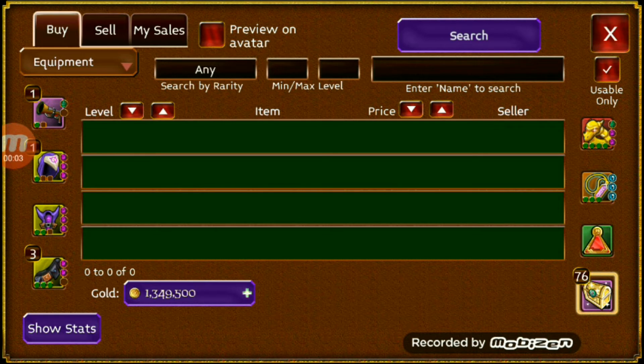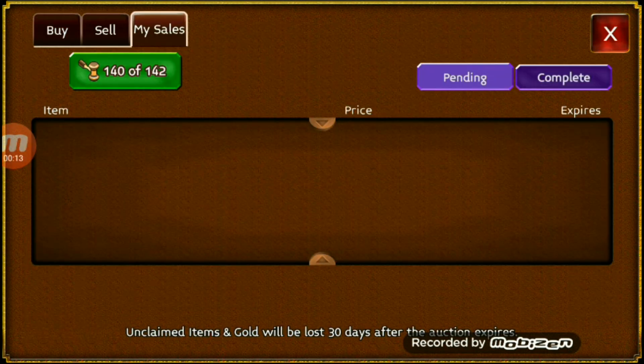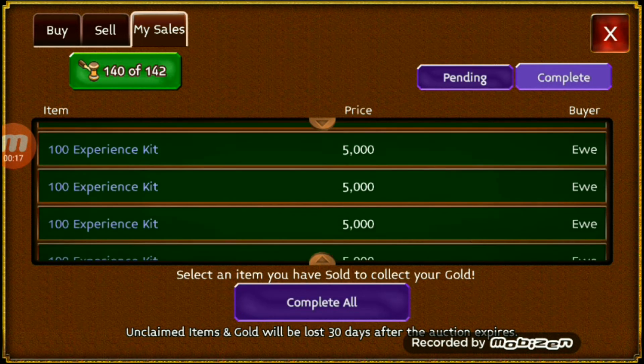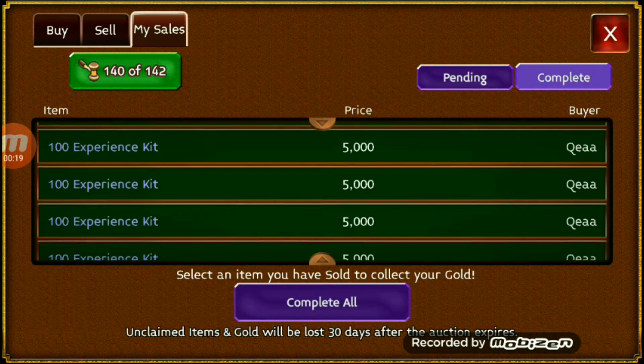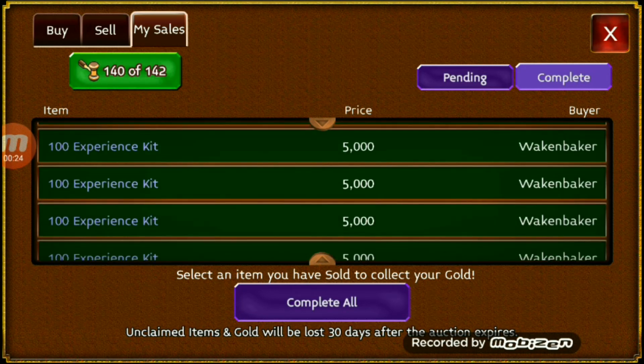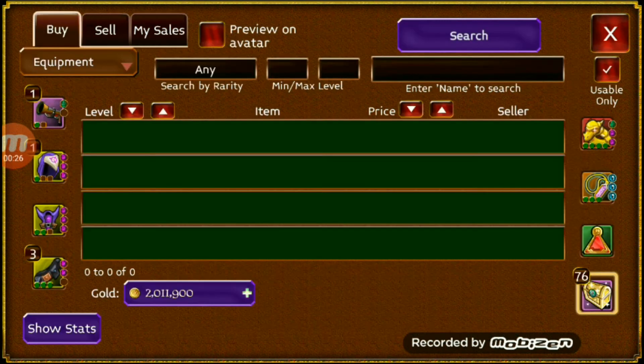It has been seven days. It took me seven days to sell 140 more of these things. We still got the 1,349,500 gold in the inventory. Shout out to everybody who bought some of these — 5,000 gold each, that's what I like to see. We bought them for 700. Let's go ahead and hit complete all. A little over 2 million gold. We just have a few more to sell.